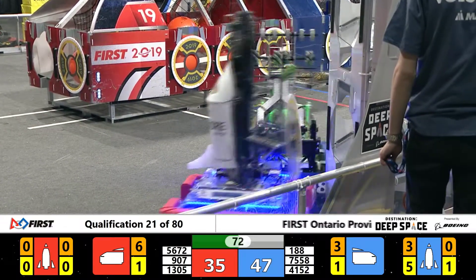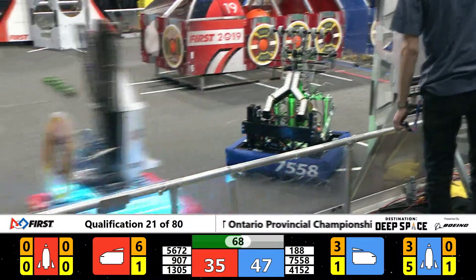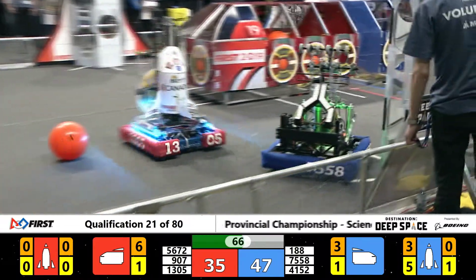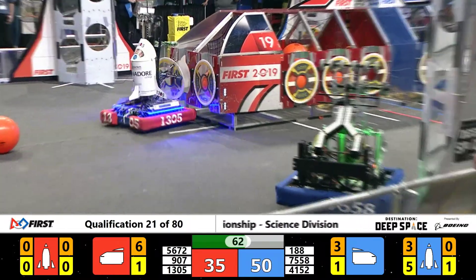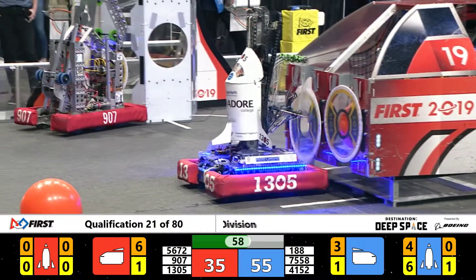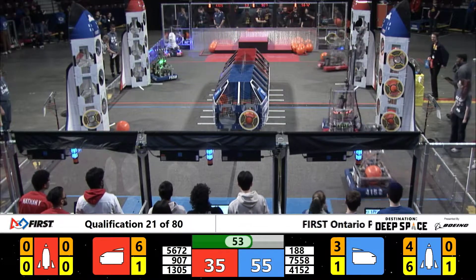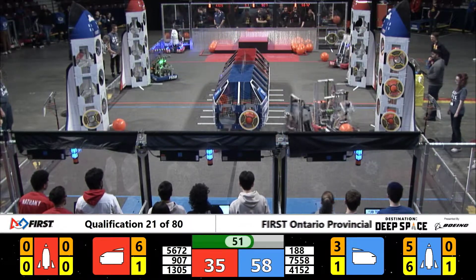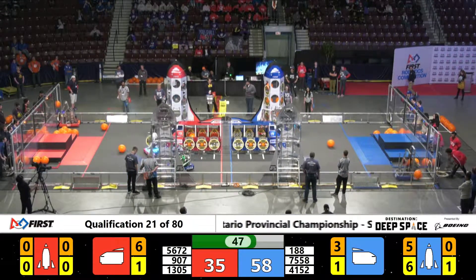Their partners being pinned while they're trying to grab that hatch piece onto the rocket. Having some difficulty, but 5672 backs away — they can readjust and they got the hatch piece on. It's 188 now with another cargo piece on there. That's two levels complete, three levels of hatches — they just need two more of those cargo pieces. Make that one more.